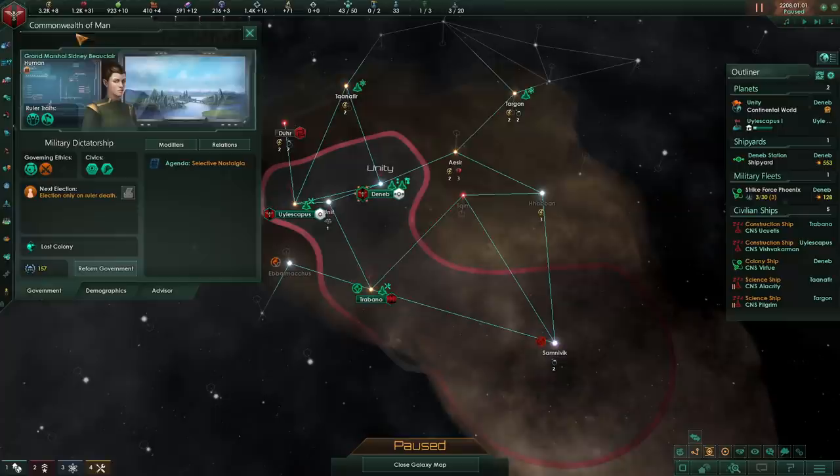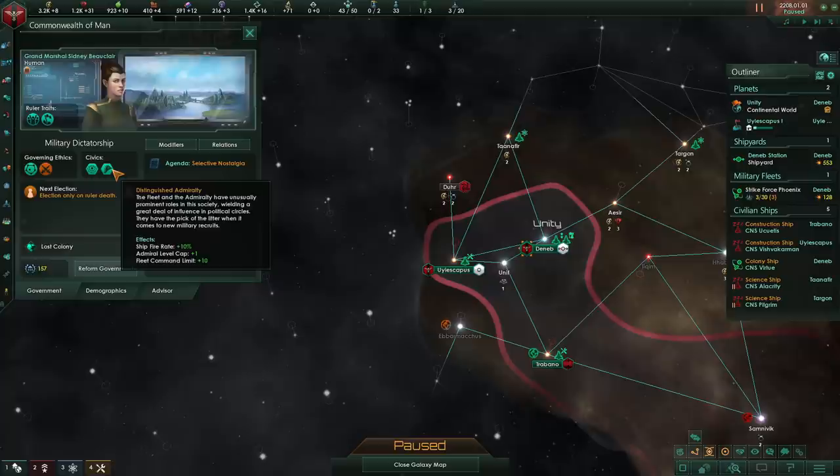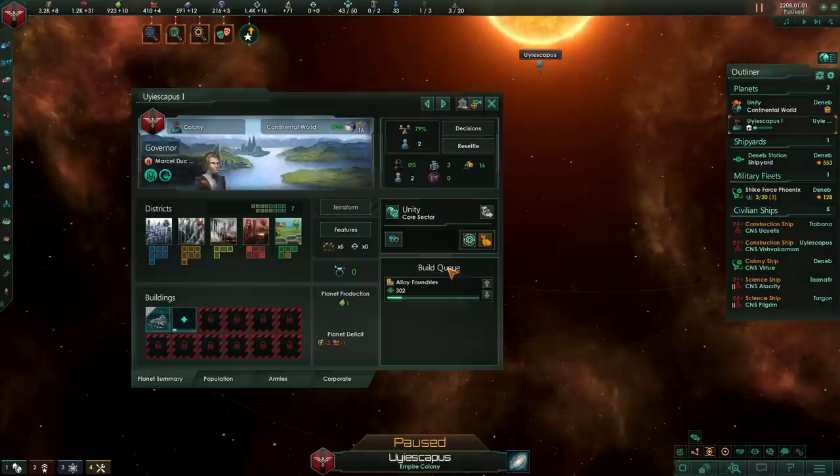For the sake of demonstration, I'll be using a typical Commonwealth of Man empire which has no specific bonuses to any building. Obviously, if you're going to be playing with an empire with something like functional architecture, which adds more building slots or something along those lines, your experience is going to be different and you're going to have to adjust how you build your planets. However, the typical scenario is going to go like this.